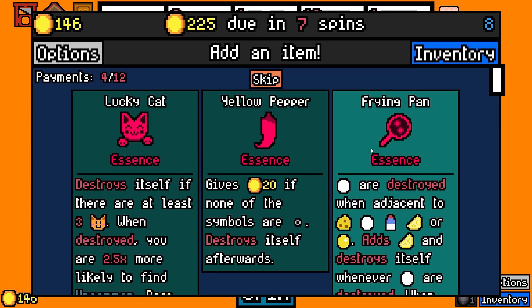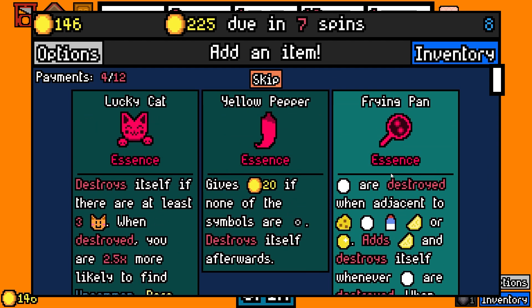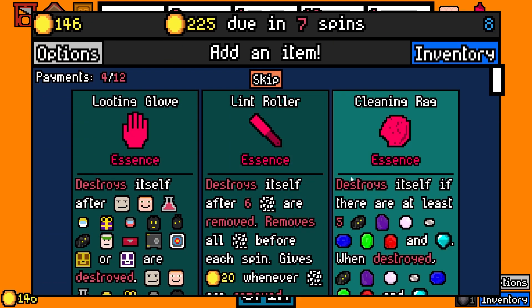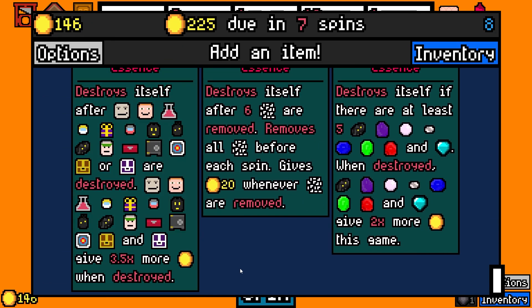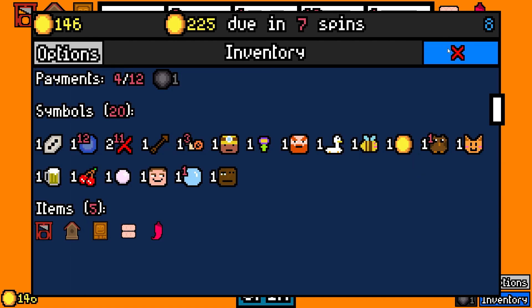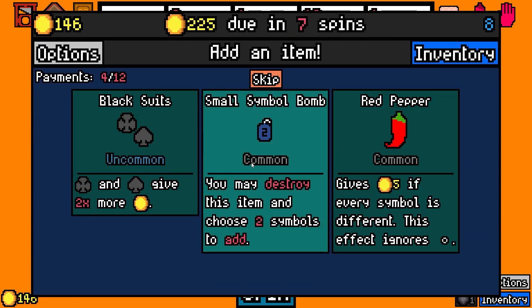Okay, lucky cat. Frying pan. We seem to always come across this one. I think we'll take the yellow pepper this time. We'll do something a little different. Looting glove's cool. The eldest creature. We're going to get one of these anyway. But what the hell? Let's take it. Let's take another. Why not?